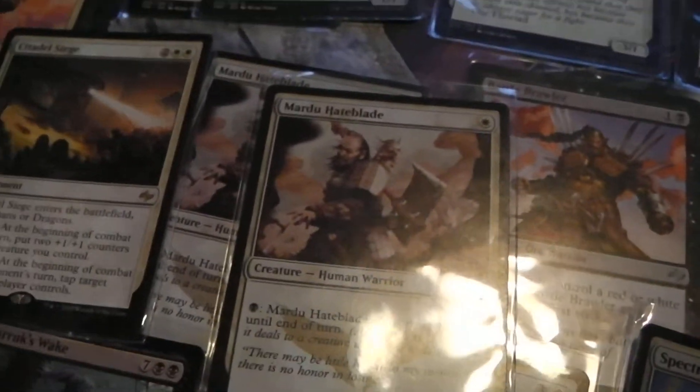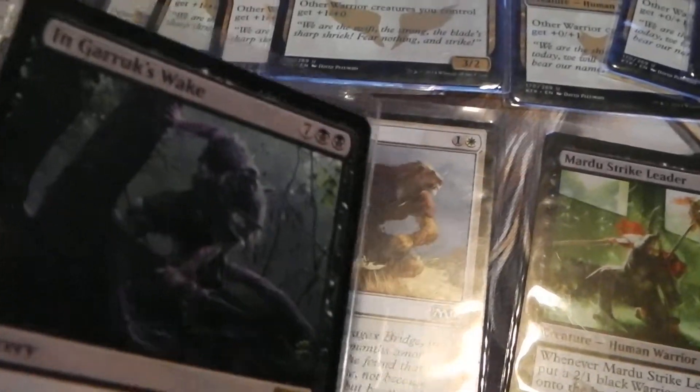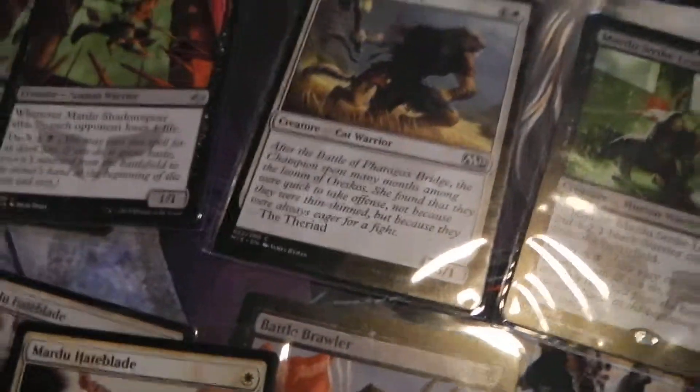Sorry about the lighting change — it's getting dark here and everything's in shiny sleeves. Moving right along: late-game emergency card — In Garruk's Wake. Destroys pretty much everything — well, creatures and planeswalkers that you don't control. Late-game emergency board wipe.